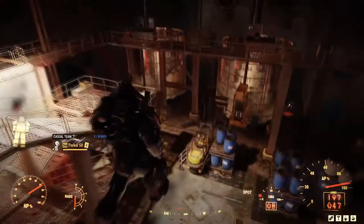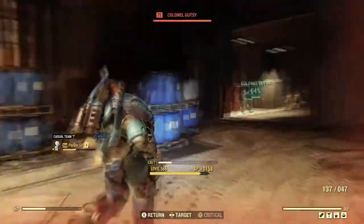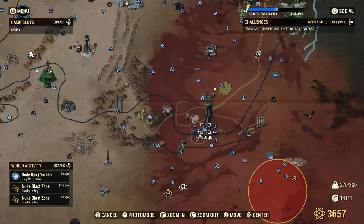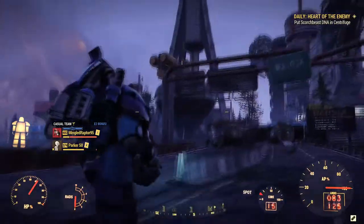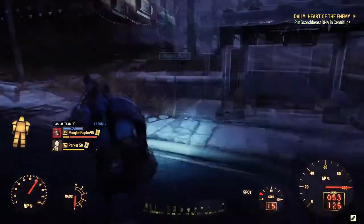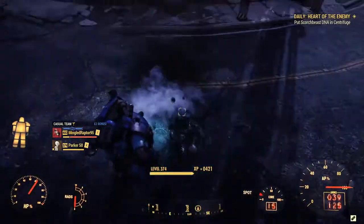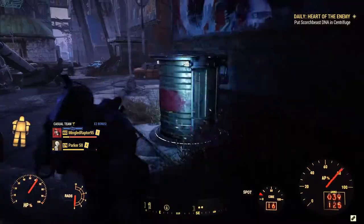The second location I recommend for high-level players is Watoga. This whole city is filled with robots and they are hostile — though for a short period of time there is a quest you can complete. Completing it means all the robots within the city are no longer hostile, and you can go about killing them much like at the Vault Tech Agricultural Research Center, without worrying about using any meds.